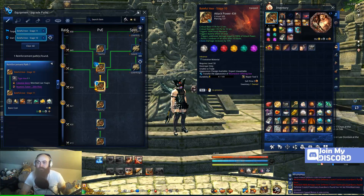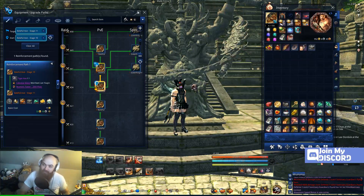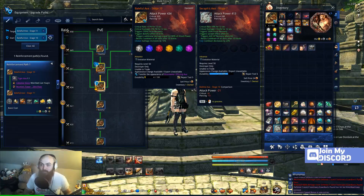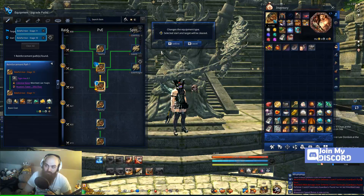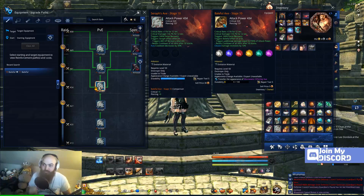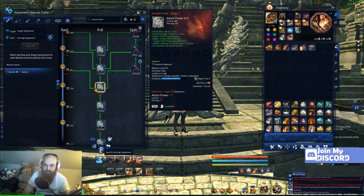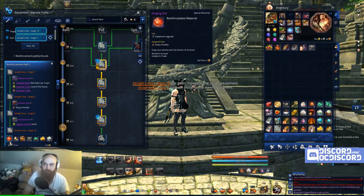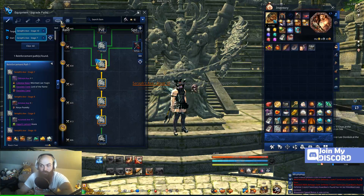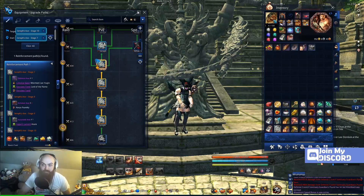I'm sitting at a Baleful stage 10 axe and a Seraph stage 7. Baleful's effect is cleave damage increased by 10%. Seraph's axe at stage 10 is fury cooldown decreased by 30%. I can pretty much get Seraph stage 10 now — I just need a couple more forging orbs, looking for a guild bonus, and then hitting stage 10.